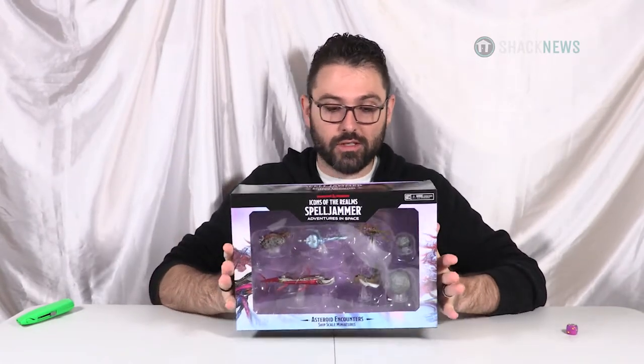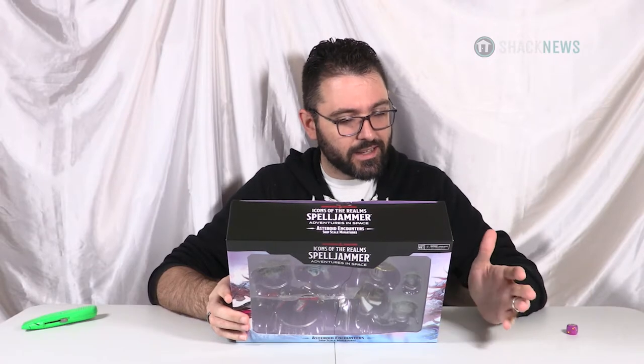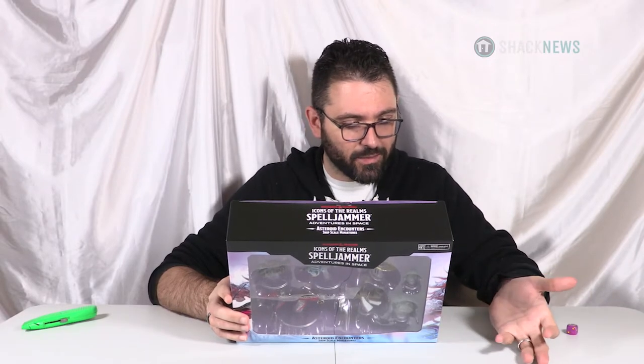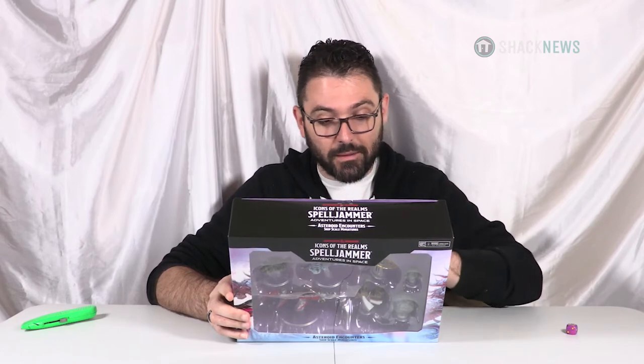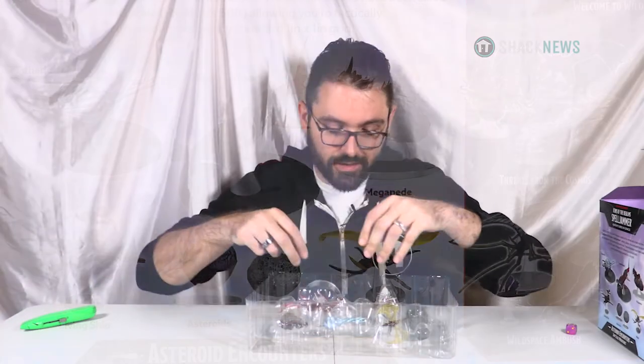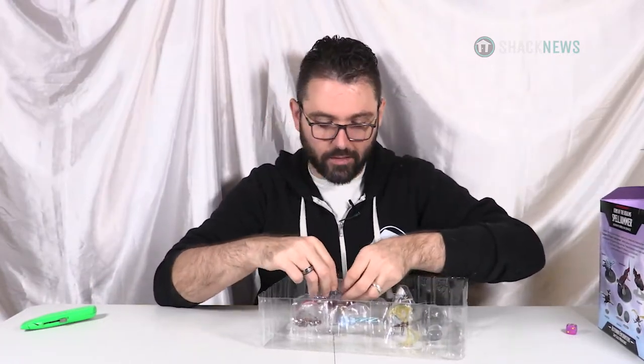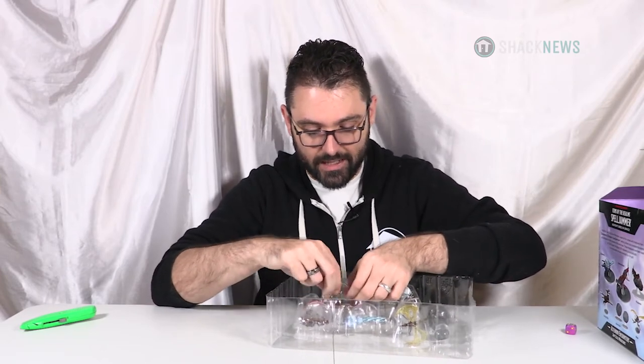This is another pre-packaged set of Spelljammer prepainted miniatures called Asteroid Encounters. This comes with the hammerhead, a Megapede, a living ship, asteroids — which are awesome — and a wasp. Again, these are ship scale, one to 600. One thing I don't like about this stuff is they have these twisty ties — they're really annoying to try to get out and they're twisted really tightly.